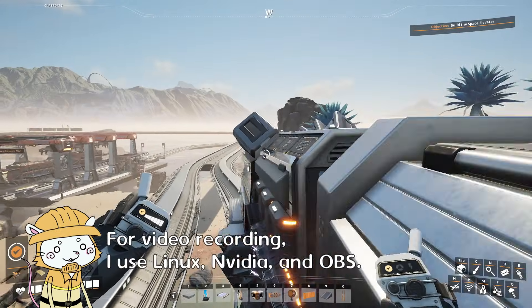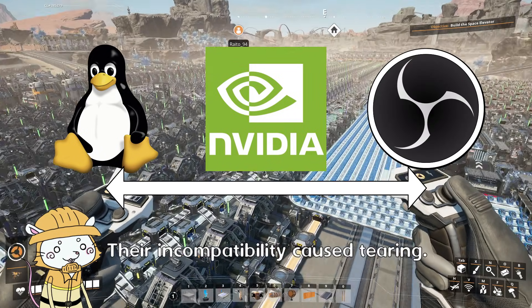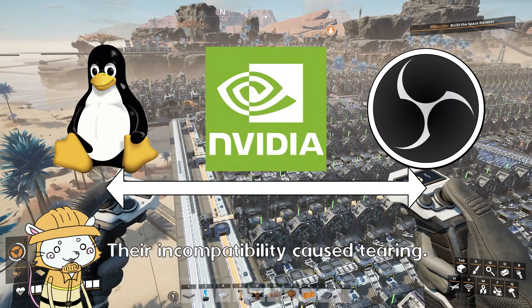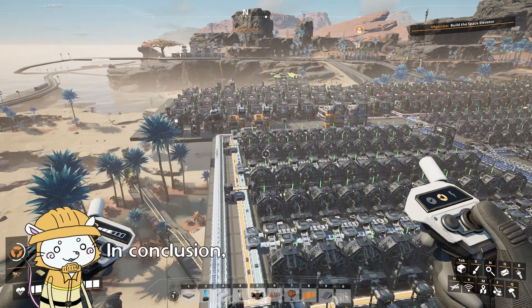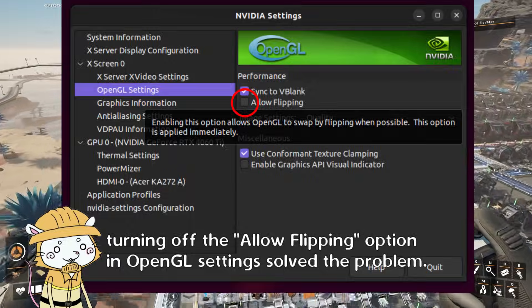For video recording, I use Linux, NVIDIA, and OBS. The incompatibility between these causes tearing. In conclusion, turning off the allow flipping option in the OpenGL settings solves the problem.